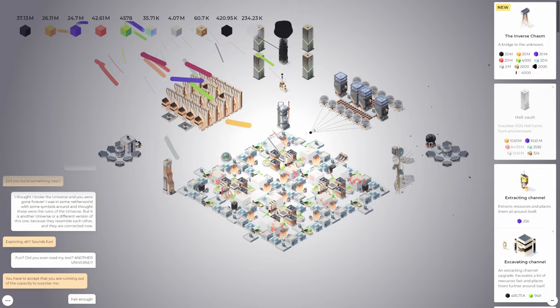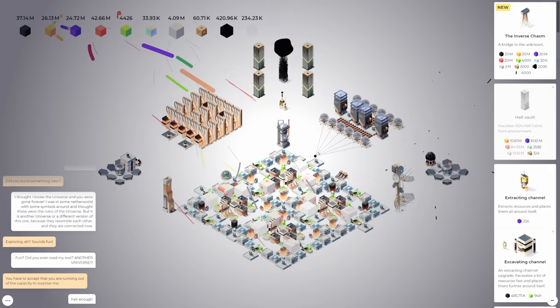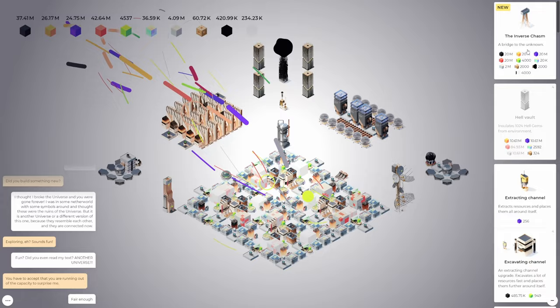Even after that hour I still did not have enough to build the fourth hell vault — it took another 10 minutes after that. Let alone trying to build the actual inverse chasm, which needs 20 million of the caronite, elmarine, canatite, and beta pylene. So I already had 28 million beta pylene for the fourth hell vault plus an extra 20 million on top of that for the inverse chasm, and an extra 2 million for the celestial foam — that took another hour. Two hours of watching numbers go up.